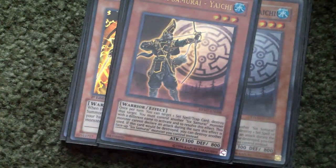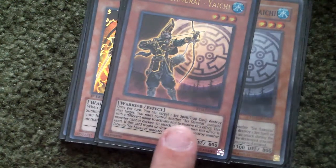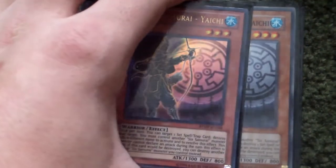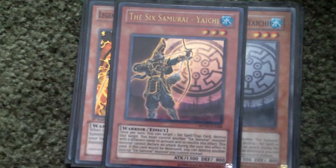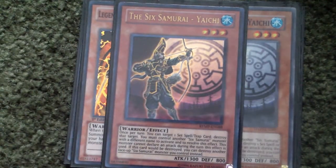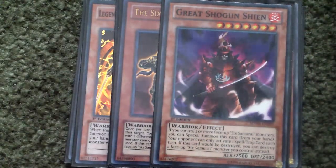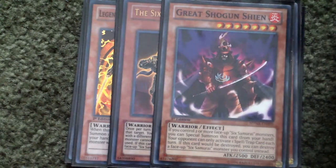Yaichi — you must have another Sixth Samurai on the field, but he basically destroys one Spell or Trap, specifically a face-down card that your opponent controls, so that's also really good. And then Great Shogun Shien — he basically stops your opponent from playing multiple Spells or Traps per turn, so that's also really good.